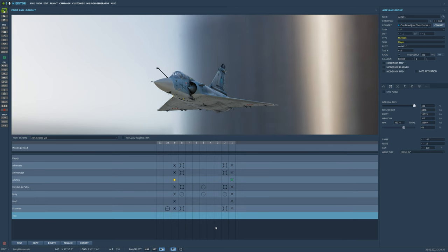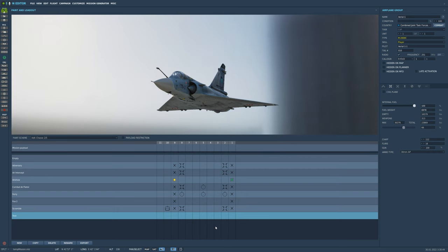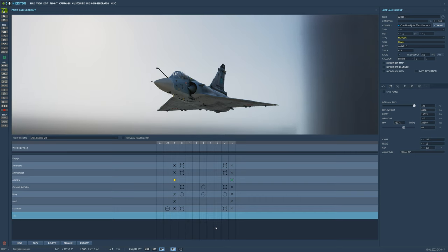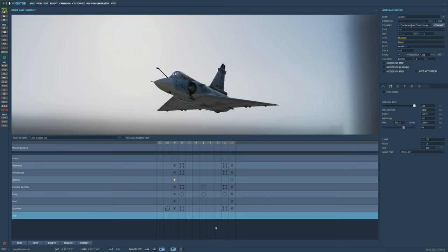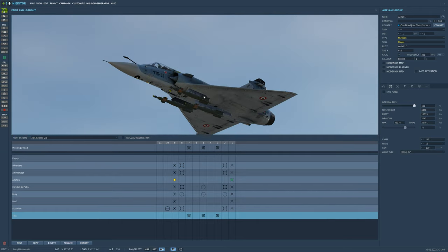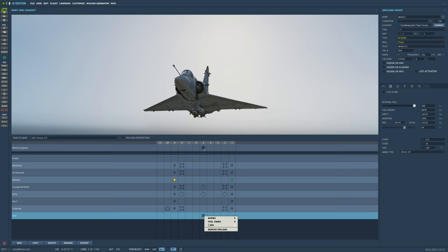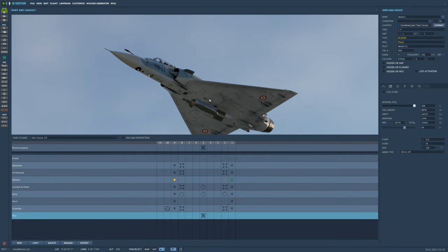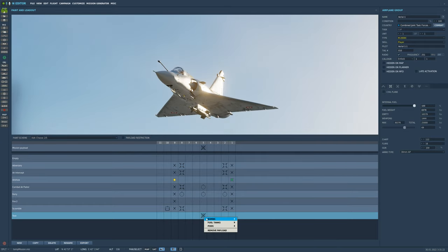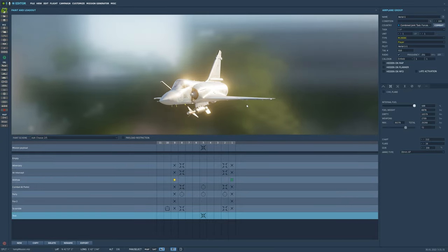The next low-drag bombs we have are GBUs — laser-guided bombs. The target needs to be designated by a laser on the same laser code as your aircraft. For example, if your plane is set to 1688 and the lasing source is also set to 1688, your bomb and their laser will communicate. The first is GBU-12s — you can fit four of them, and these are 500-pound bombs. Next is the GBU-16, which is a 1,000-pound bomb, and then the GBU-24, our big boy. I'm not going to demonstrate dropping them here.